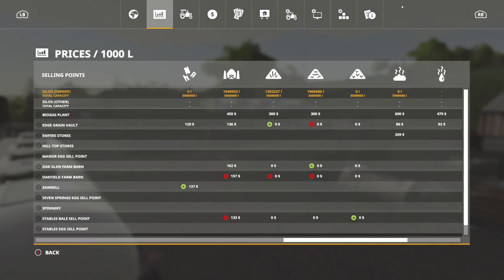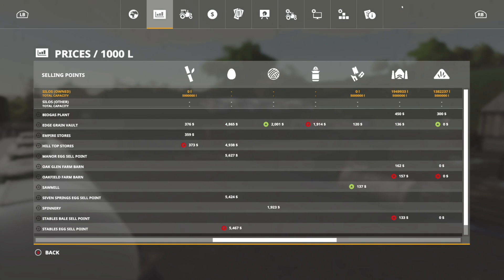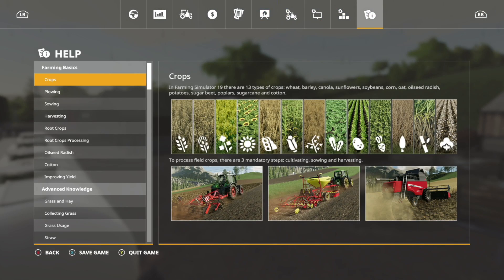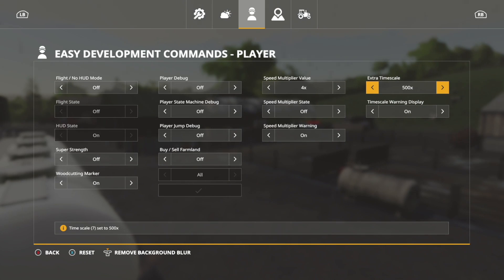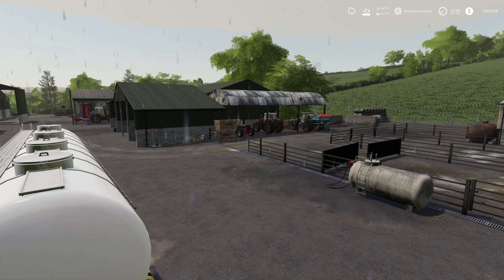First, I need to check our soybean prices. Soybeans — anything over $3,687 per thousand liters, sell. Let's take a look — Hilltop Stores is kind of close. We're going to save the game real quick. $3,687 is our number to watch. I'm going to go into F11 and change the time scale down to 500 — let's hit 120 to start with and creep on the soybean prices. If I see something at $3,700 we'll take that price; if not, we'll reload the save.